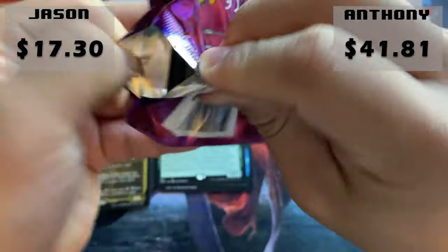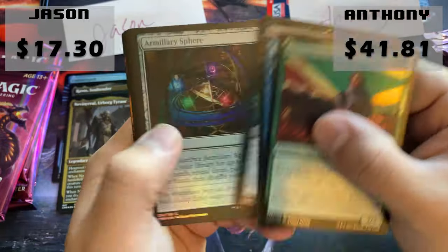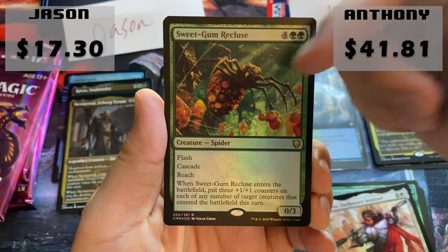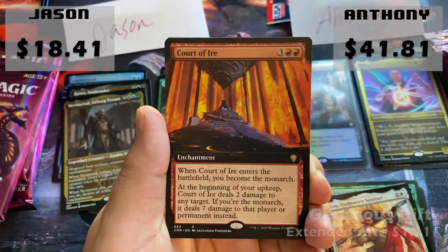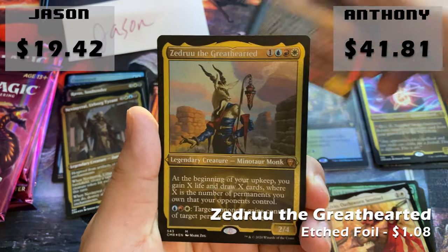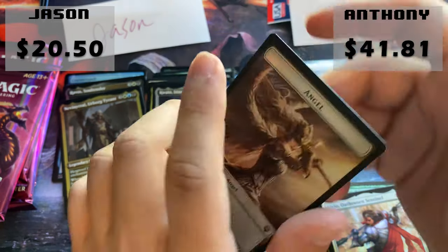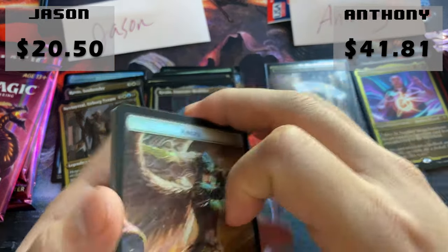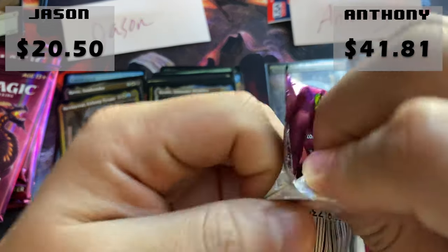Anthony's in the lead right now — that land is worth quite a pretty penny. We don't see it very often. Pack two for Jason: Sweet Gum Recluse, a Generous Gift extended art, Court of Iron extended art, Captain Vargas, Zedru, and a Quain. Treasure token, treasure angel token — actually the treasure angel token might be the token that's actually worth something. Not bad.